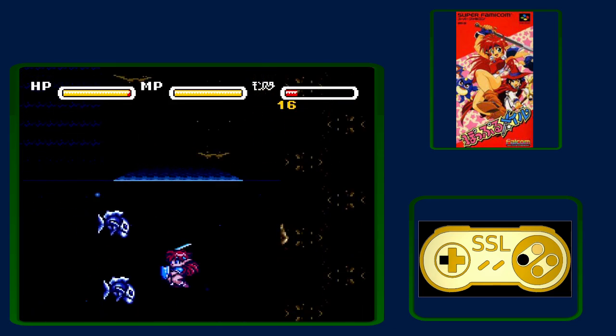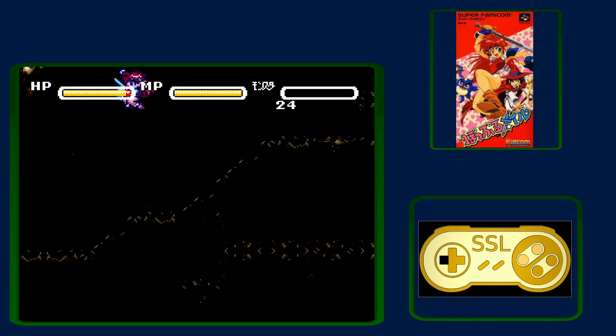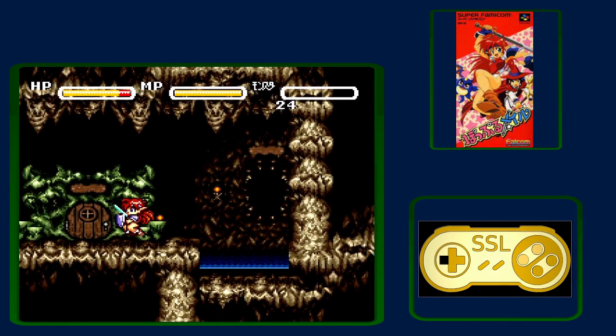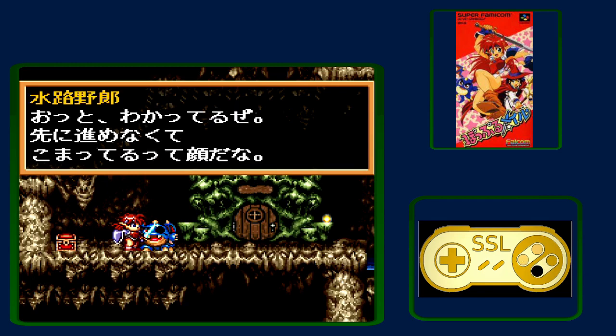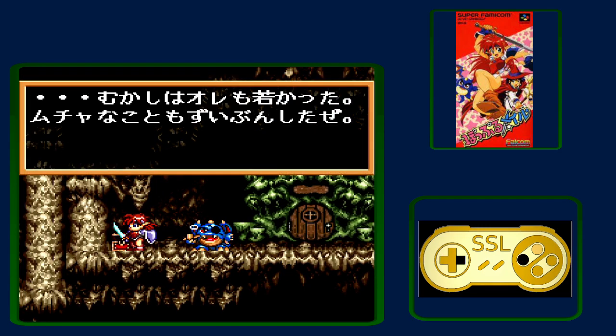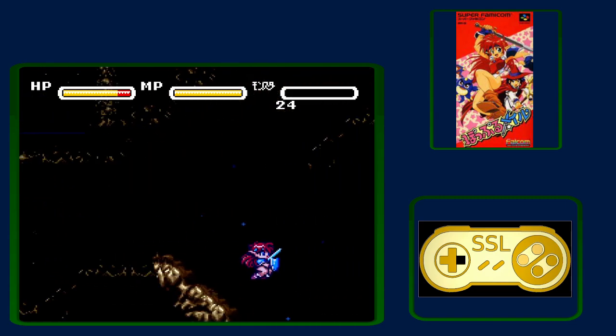Drop down and visit that one-eyed dragon again. He will give us the item in his chest now that we've spoken to those guys up above. Talk to him, then activate the chest and mash through the conversation — Y and A are good options here. Moving to the right, now we have a matic. The matic lets us break through some blocks.